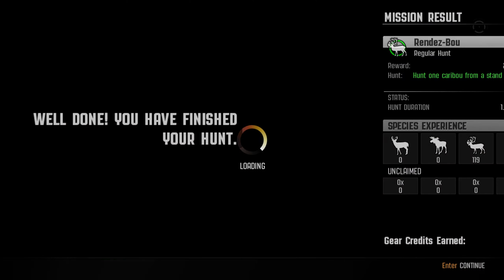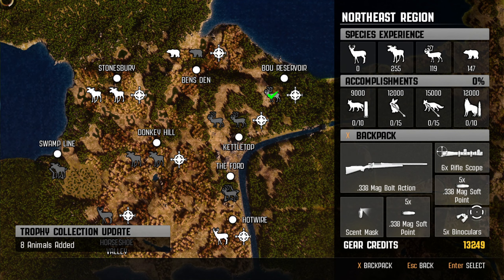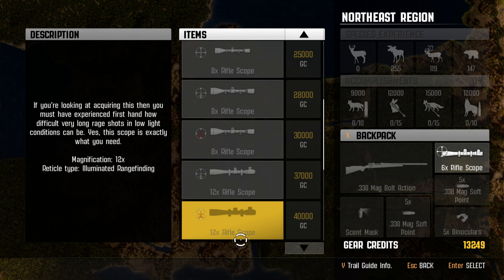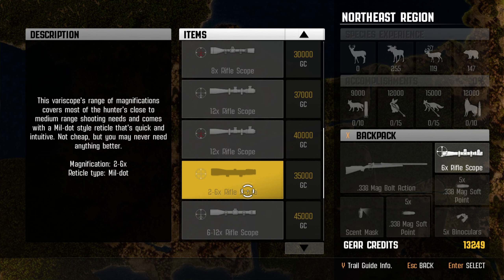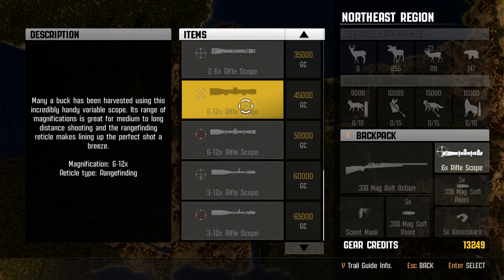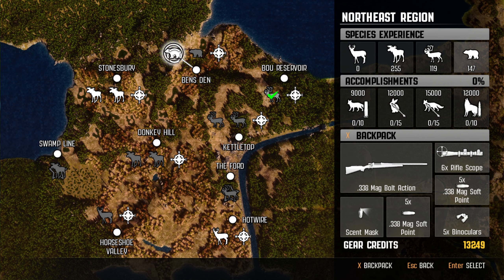Hunt one caribou from a stand or blind is completed! 3700 credits — that's awesome. That brings us up to 13k. We need to get a variable scope; the variable scopes are apparently very very good. The minimum is 35,000 credits. Ideally we'd like to get the 3 to 12 illuminated reticle at 65,000 credits — if we get that scope we'll never need another scope ever. I'd also not be opposed to the 6 to 12 for about 20k less, though we'd lose the illuminated reticle.